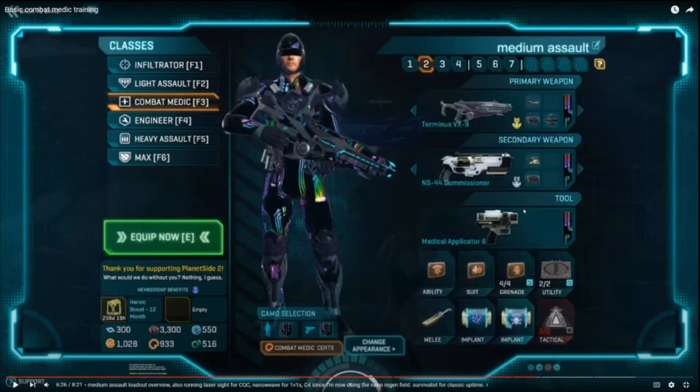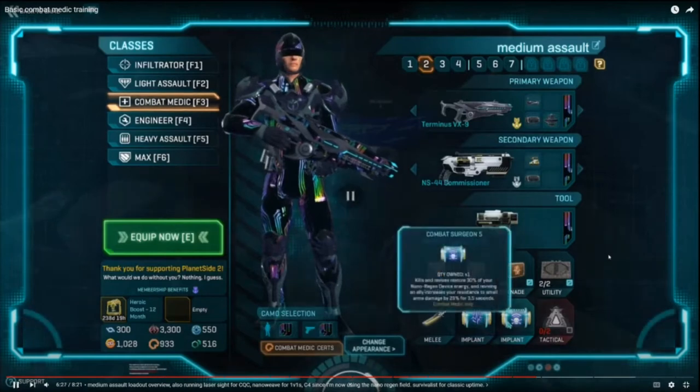I run Survivalist just to give me health on shield break, and then Combat Surgeon is just amazing. I haven't talked about Combat Surgeon much because I was playing shield medic before. But if you're playing heal and you play a lot of medic, Combat Surgeon is going to be an implant you definitely want to invest in.